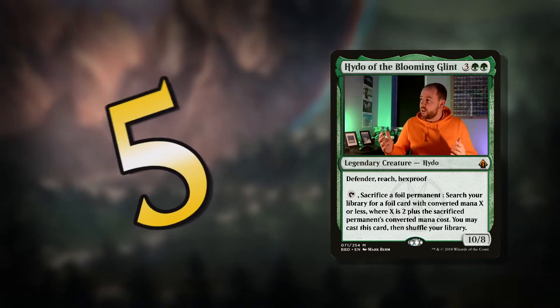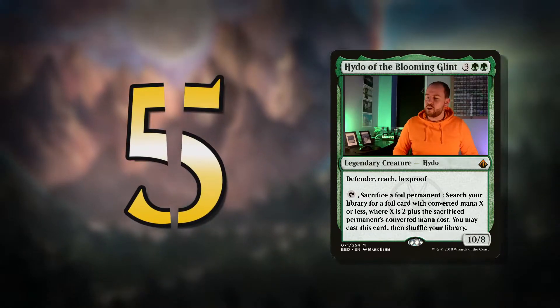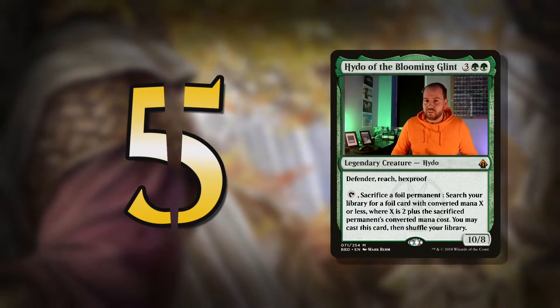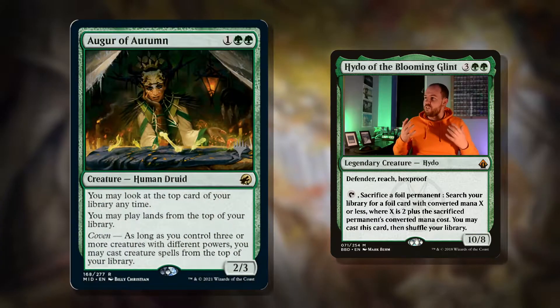Let's have a look at my top five. And at number five, this commander is all about generating advantage, and they've just recently printed one of the best card advantage cards in green I've seen in a long, long time. It's Augur of Autumn.